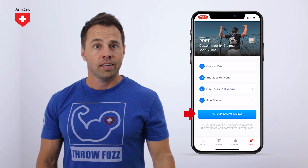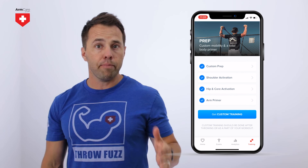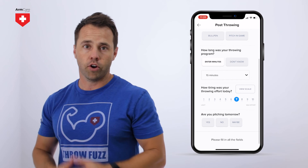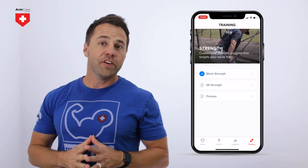When you have completed all of the programs in the prep section, a blue button will appear that says get custom arm care. This is important: select this button after you are done throwing for that day, or if you are using this during your strength training program. These programs should not be performed before you throw. When you select the get custom arm care button, you will be asked a few questions to evaluate your throwing workload and whether you will have a heavy throwing workload tomorrow. This will determine if your arm care will be strength or recovery based. Select save and you'll receive your arm care program for today. Remember to select complete when you are done with all of the exercises.